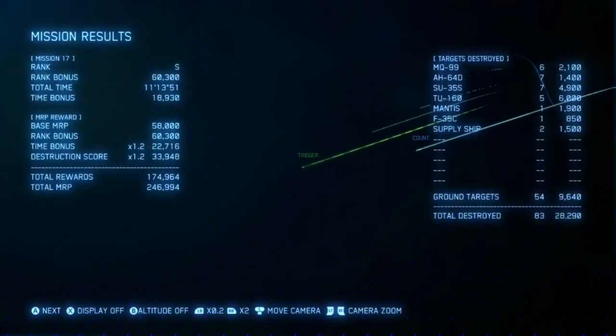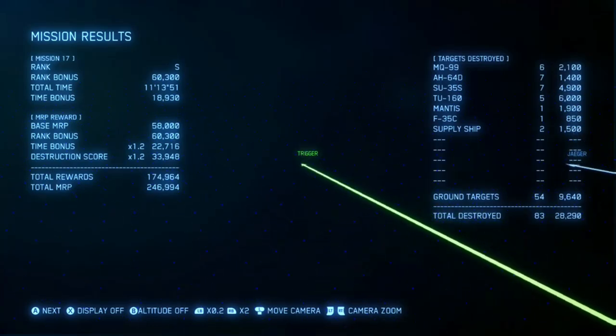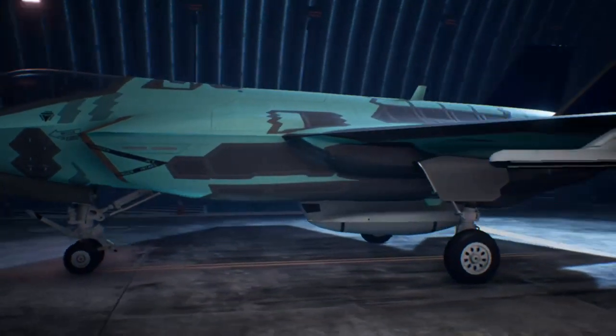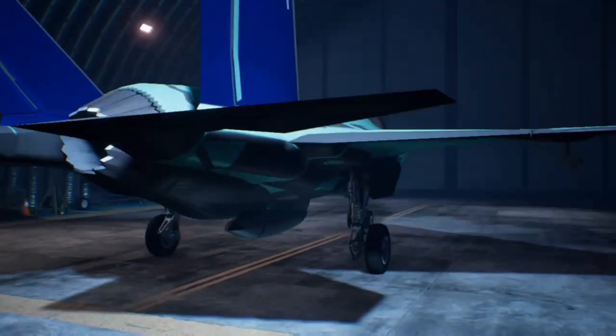As you can see in the target destroy section you can see Mantis' name — this is how you know you have unlocked it. Same with this one here. And there we are, nice and simple, we have now unlocked Mantis.